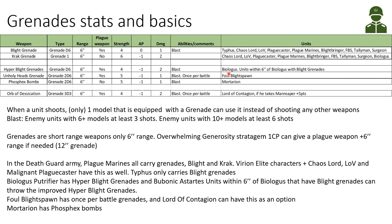The Foul Blight Spawn has a special grenade called the Unholy Heads Grenade. It's a Grenade 2D6, strength 5, AP minus 1, damage 1, and also a blast — but it's only once per battle.